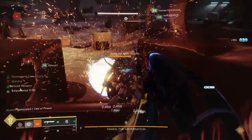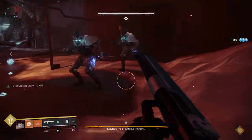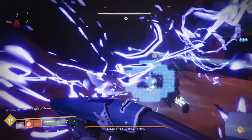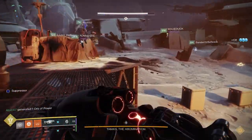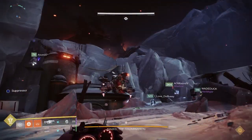Do the encounter as normal — go to your respective areas and get your buffs as normal. The one thing that's different is that instead of using the scanner to find the two areas that you're going to put your bombs in, when Taniks spawns his engines, you're going to actually take all four balls.